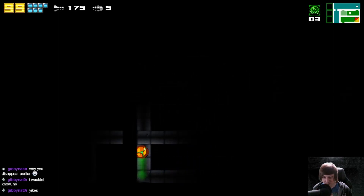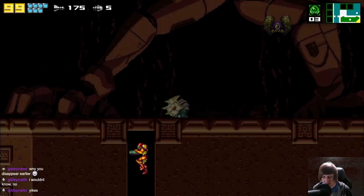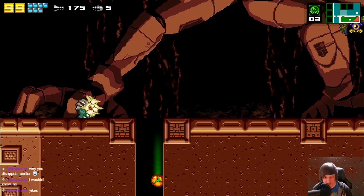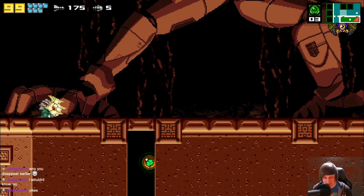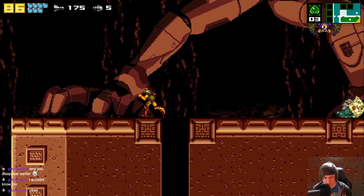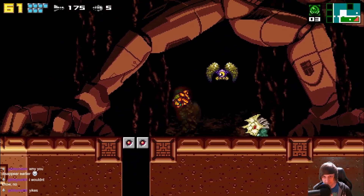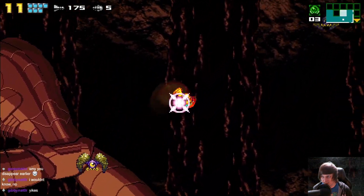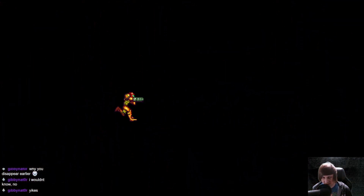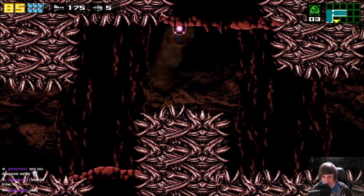Almost fell right through. We're going to have to ball it up. Some of my controls are different cause my controller is different as well. I don't remember what my button to automatically morph ball is. Let's just move on from here. I'm just going to hug this right wall, just cause it's been the way we've been going — be a little systematic about how we're traveling.